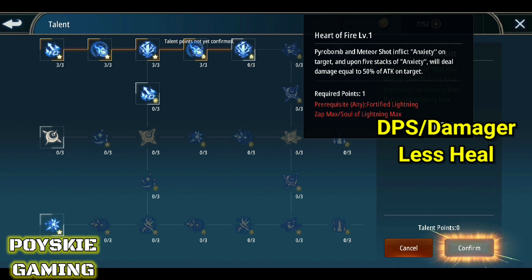Kailangan, ititira mo siya ng Pyro Bomb saka ng Meteor Shot. Yung Pyro Bomb is mabilis naman siyang mag-cooldown — mga 7 seconds yata. Tapos yung Meteor Shot is mga 12 to 13 seconds.